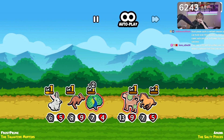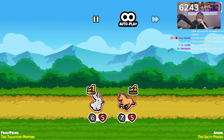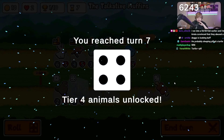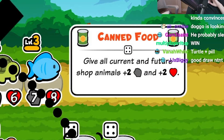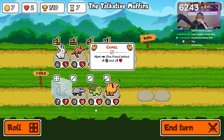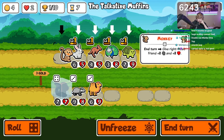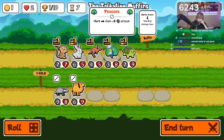Kind of built different, dude. He probably sleep-leveled a turtle, true. We're definitely gonna buy canned food here — gives all units a buff. Do we want two canned food and then a seven-seven monkey? Check this out though.